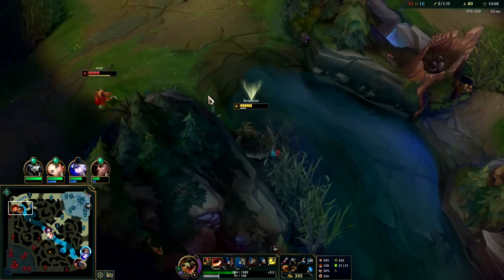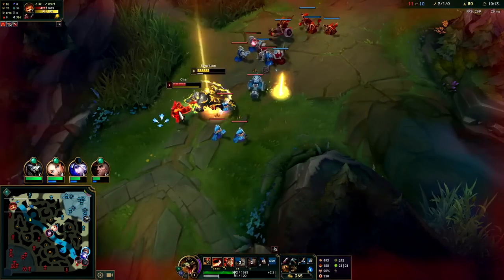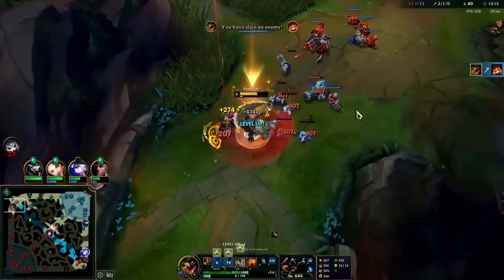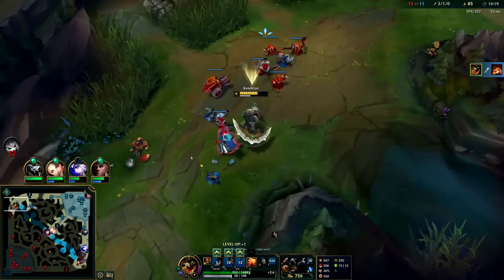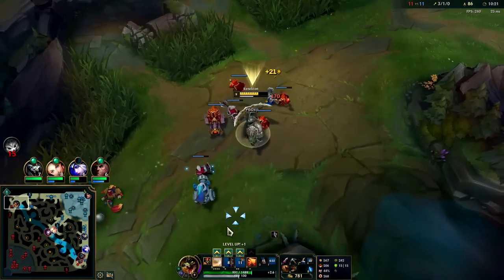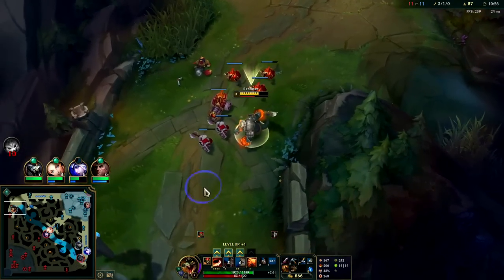I'm going to flash on his head — auto attack W reset him. Down he goes. I didn't even go for the auto reset first because I didn't want him to flash away immediately. So I just flashed, W'd, auto attack Q. You don't have to auto then W — you can W then auto if they're trying to get away from you.